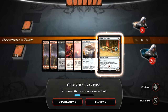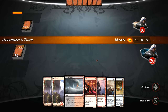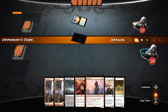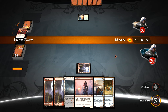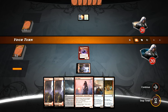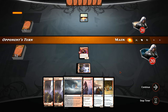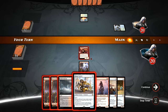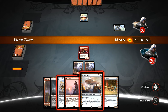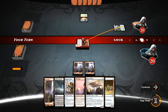Opponent is playing first. Yeah, I think this is a fine hand — we will keep. We've got Neonate into Heart of Kiran potentially, if we draw an untapped mana into Pia and Kiran, then Fleet Wheel Cruiser waiting in the wings. There's an untapped mana — let's go ahead and Insolent Neonate. Don't really need the black mana as of yet. I'm suspicious we're up against a planeswalker deck — do we Heart of Kiran or Bomat Courier? I think we Heart of Kiran; that will deal the most damage most quickly.